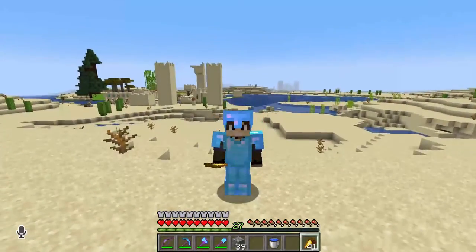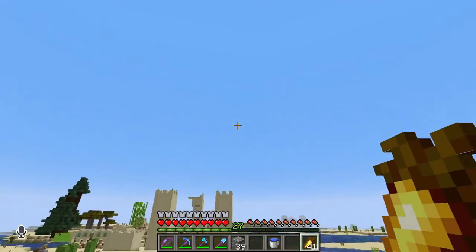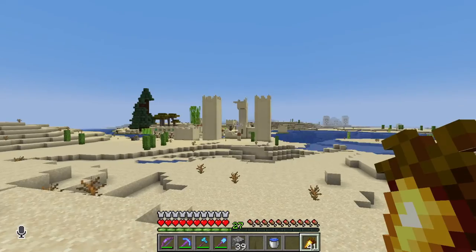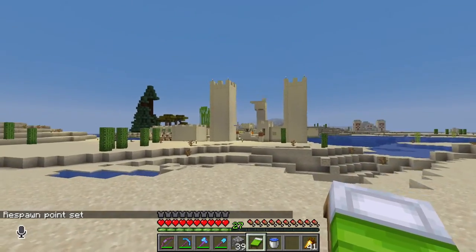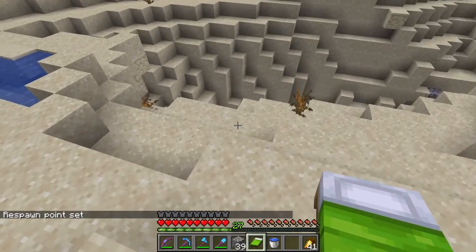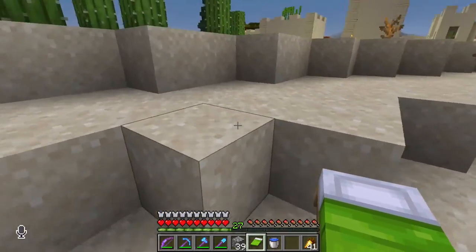Hello everybody and welcome back to Vagrant Season 1 Episode 2. We're standing here by the village, me and Cat transformed, and this is the direction it comes from spawn. As you can see, there's a bit of an issue here — it's not really accessible.